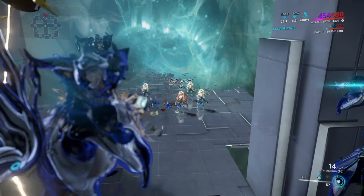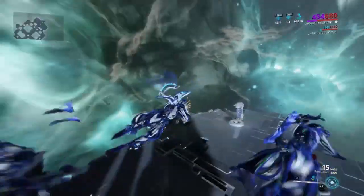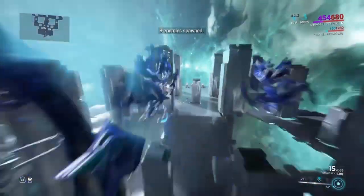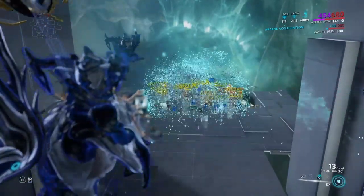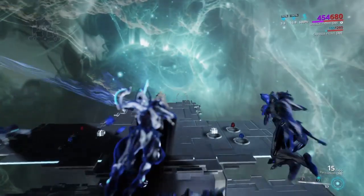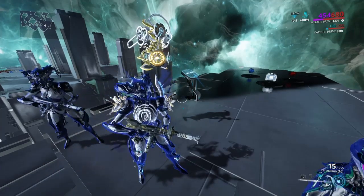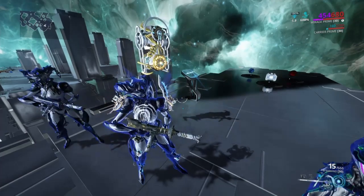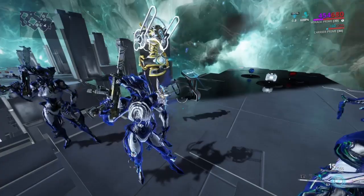Look at that - they're all dead. With all these buffs you're going to have to specifically build for this kind of performance, which isn't cheap but it's not that bad. Two shots and level 160 heavy gunners are gone - I believe they're 160s. I'm quite proud of this setup. I'm getting 600% bonus damage from Mirage's ability, 180% bonus damage from Arcane Rage, 90% fire rate from Arcane Velocity, and all the crit enhancements from the Vigilante set.